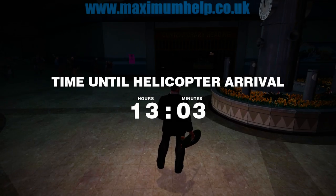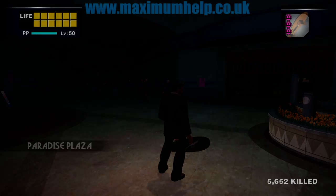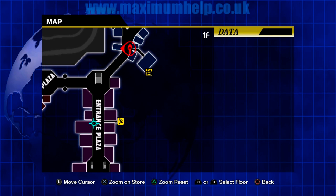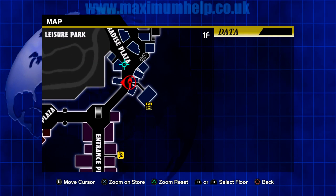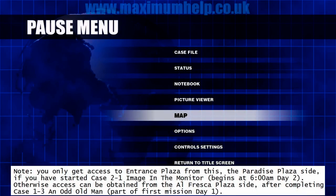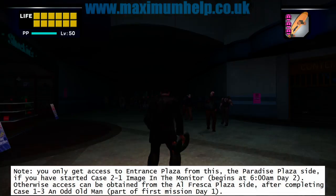Our starting point is where we first enter Paradise Plaza, when coming from the security room. We will first go left towards Entrance Plaza to pick up the cooking book, before heading towards Colby's Movie Land. This book will allow us to make juices that last twice as long, which can prove to be quite useful.